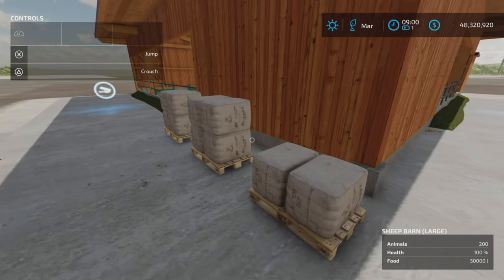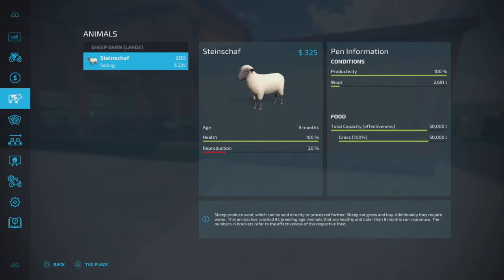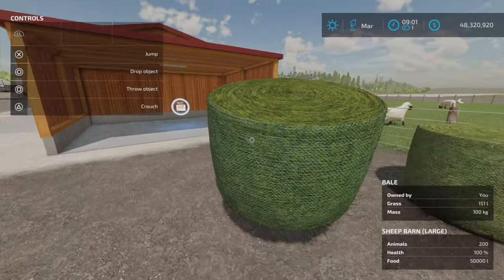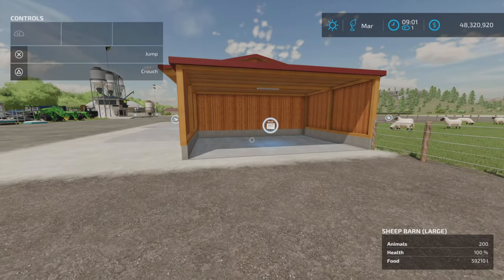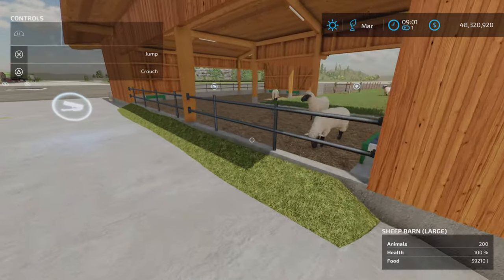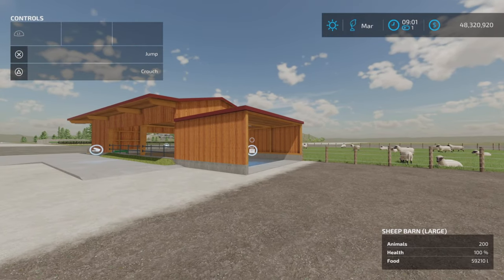So one month has gone by. We can see we have wool — excellent. And if we look here, food's down by 50. Food capacity is 60,000 liters and everybody seems really happy. Let's refill the food — almost full, 59, yeah 60,000 liters is the capacity. It'll appear here too, that's the food trough. Everything looks good, so very cool.